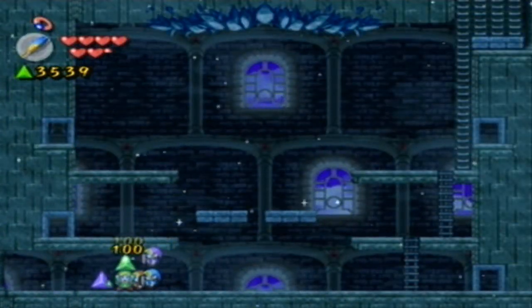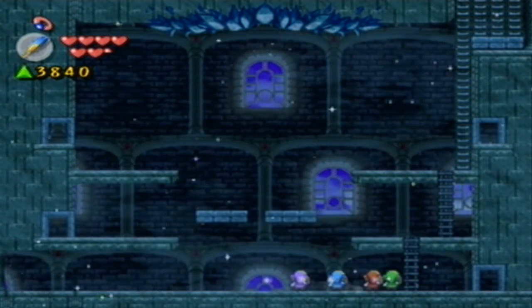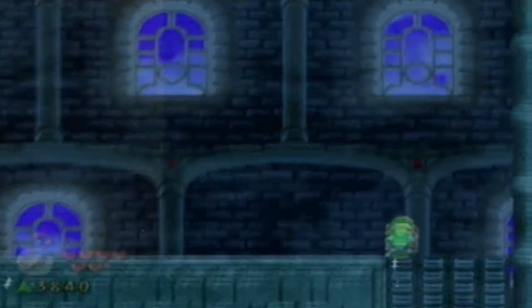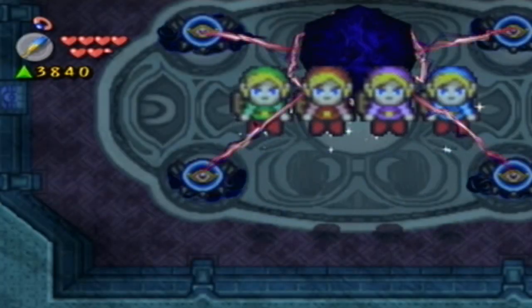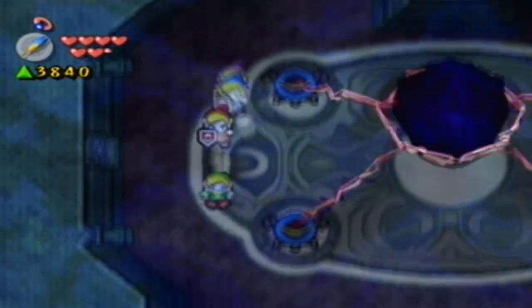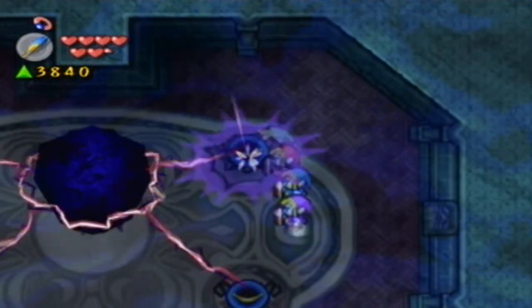He gave us a ton of Force Gems — oh my gosh, 800 Force Gems out of that guy! That was absolutely insane, some madness, crazy guys. Something's going on here — this is not the usual teleport. We have made it, and it's time for us to save someone that we've been waiting to save from the beginning of this game.